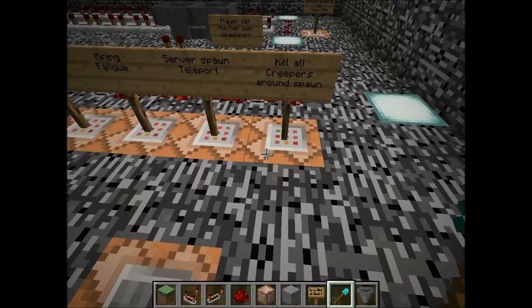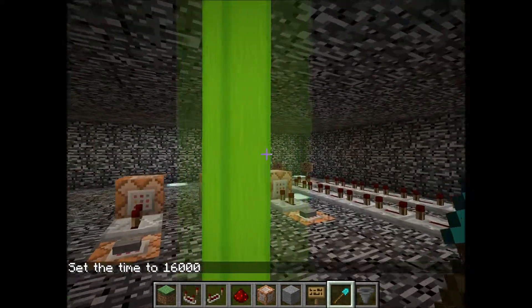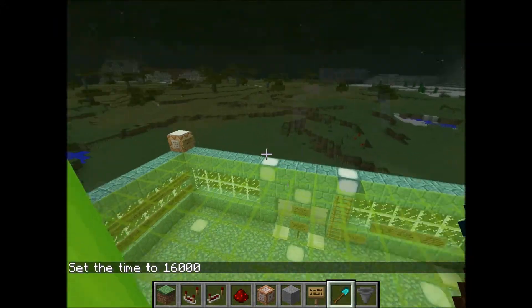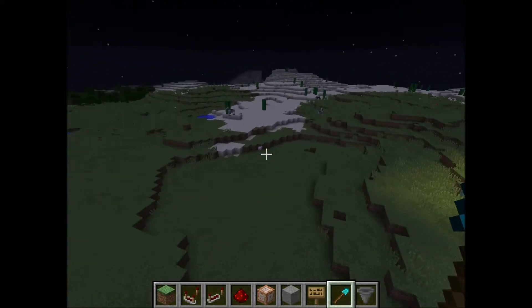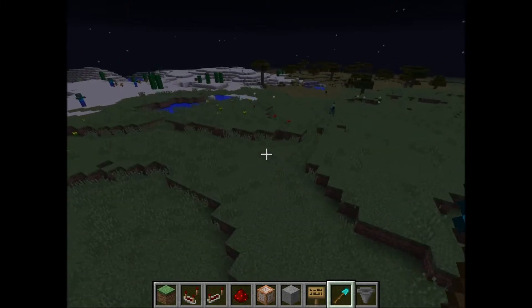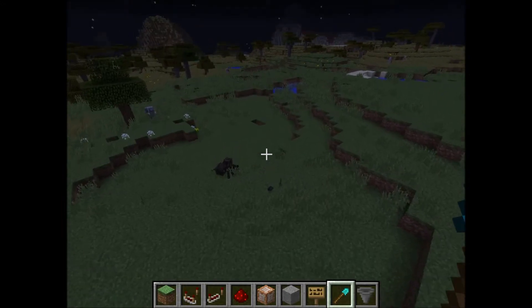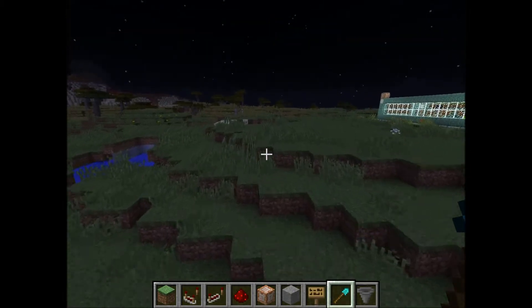Just flying around, and there should be mobs spawning any time now. Did you see that? That was a creeper that spawned — there were a few creepers that spawned here, and you can see how these creepers get killed.